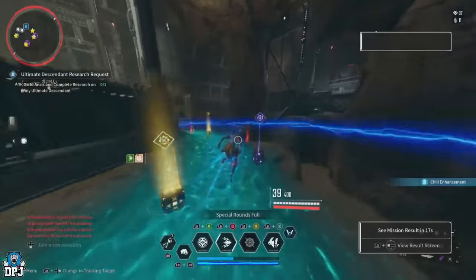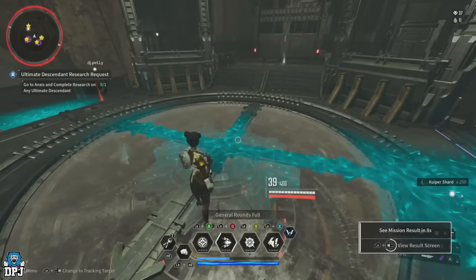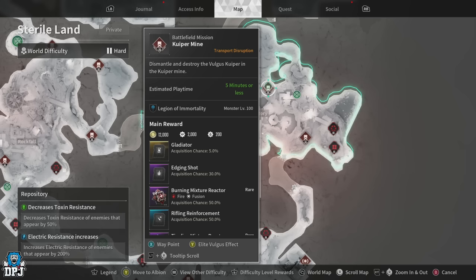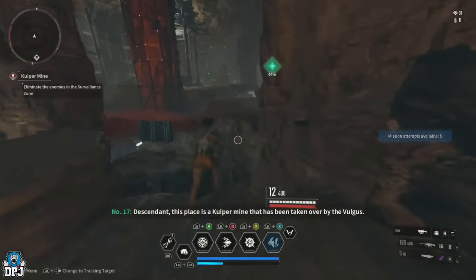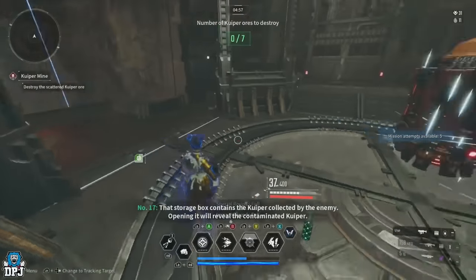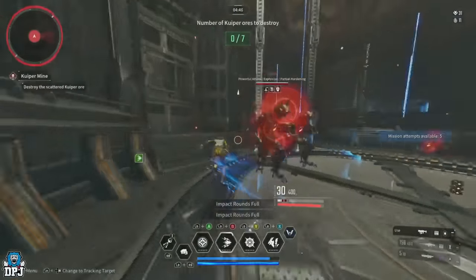Even at 17k per run — which is possible but unlikely for most — 17k divided by 6 minutes is around 2,834 per minute, working out to about 176k per hour. That's not bad at all, especially since we're not accounting for duplicate modules being dismantled for even more Kuiper Shards. How this mission works: you start it, kill a few sets of adds, activate the terminal, and you have 5 minutes of enemies spawning around the centre section. You don't play the objective — let the timer run down and the mission fail — while killing the infinite enemies that spawn. The quicker you kill them, the more spawn in. Rinse and repeat.